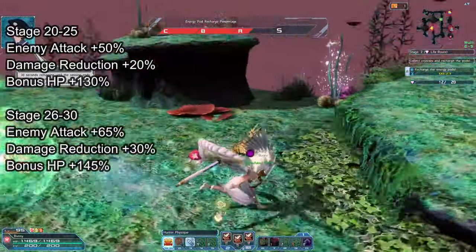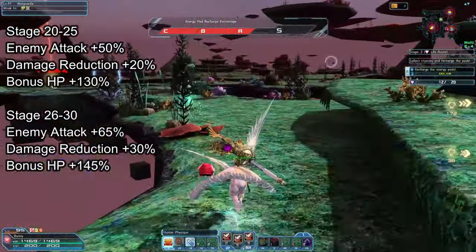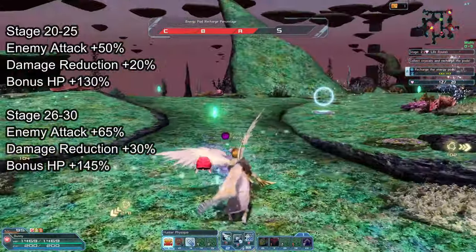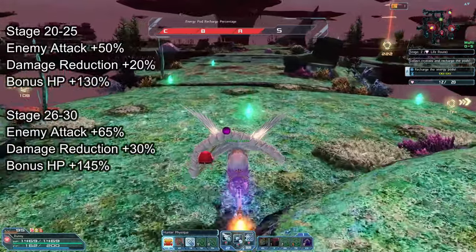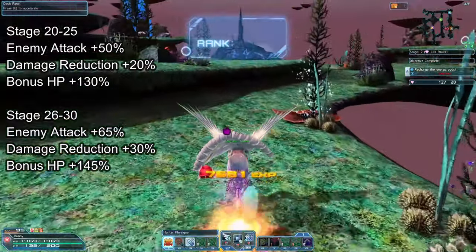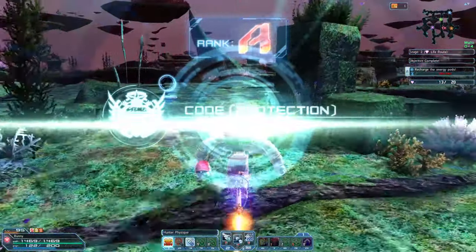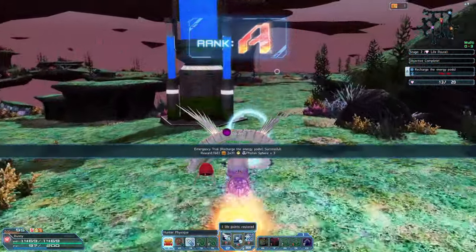At stage 21 to 25, enemy attack is increased by 50%, damage reduction for them is reduced by 20%, and their HP is boosted by 130%. At stage 26 to 30, enemy attack is increased by 65%, damage reduction is reduced by 30%, and bonus HP is increased by 145%. That is why most groups skip this map — the enemies' attack, damage reduction, and bonus health makes it much harder to get S rank. But as solo players, you can just collect crystals and get S rank as you get better.